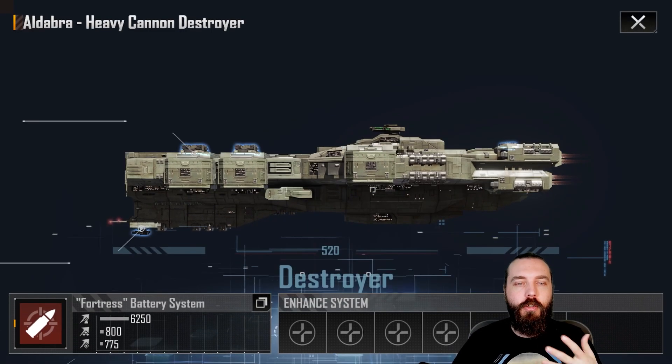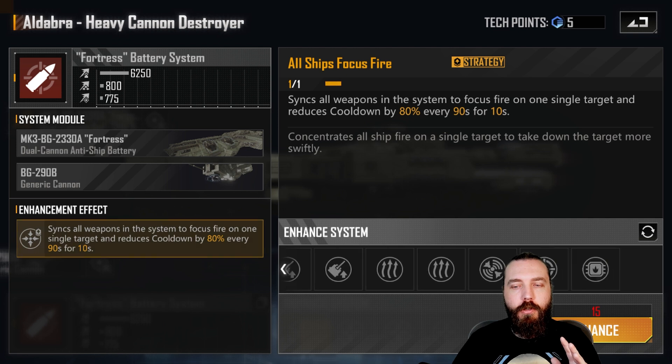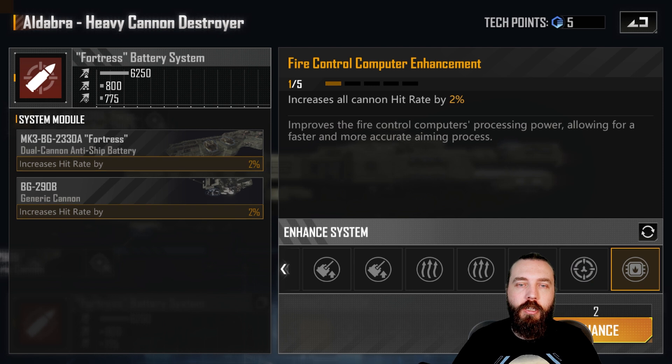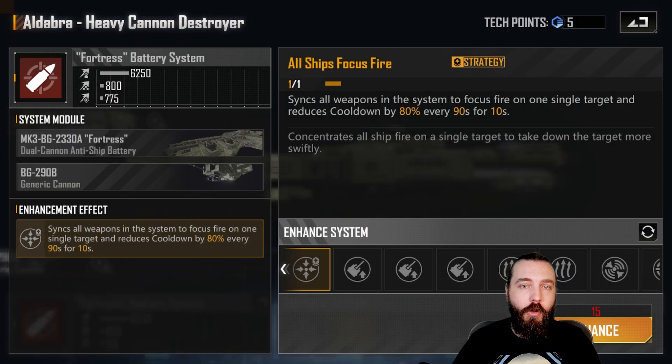Once your armor is in a nice position, move over to your fortress battery systems and start jumping this damage up. The focus fire I don't personally like — although it's semi-needed in some situations you can ignore it, and in my personal experience ignoring it has done well. Bear in mind we are using cannons here. Highly recommend grabbing just the one hit rate against frigates and destroyers — you can ignore the fighters and corvettes as the anti-aircraft weapons don't particularly do well, then pick up the flat cannon hit rate for your two cannon hit rates.